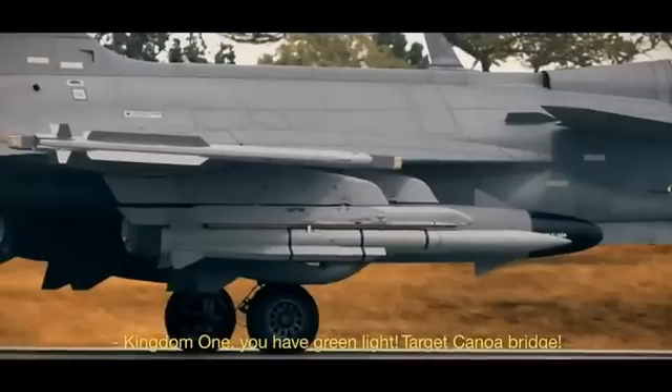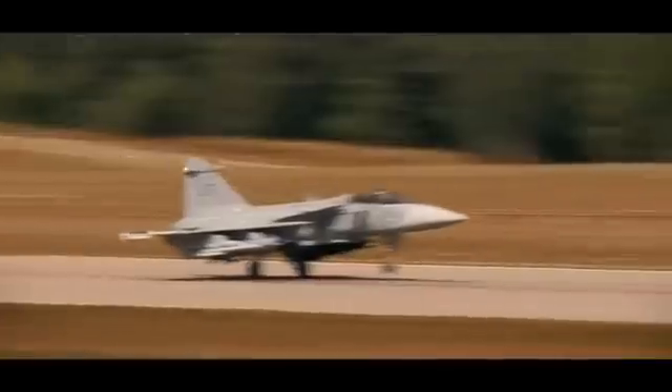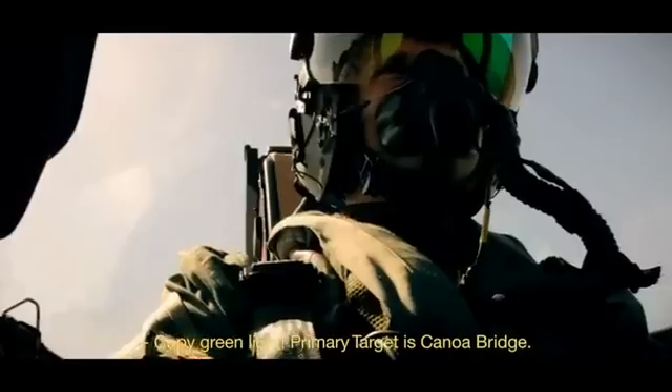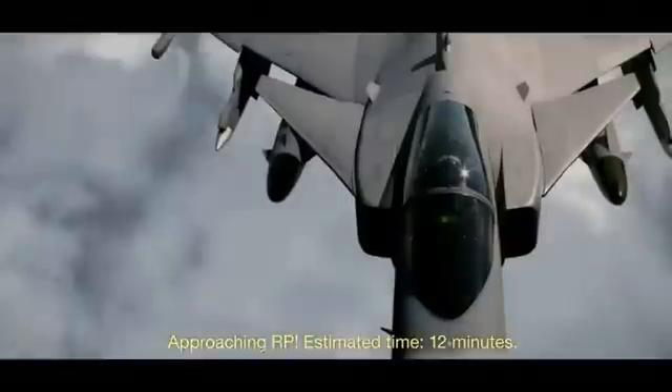Kingdom One, red-green light. Target: Kanoa Bridge. Release point, bullseye, 1-8-0, 30 miles. Coffee, green light. Primary target is Kanoa Bridge. Release point, bullseye, 1-8-0, 30 miles. Approaching RP. Estimated time: 12 minutes.